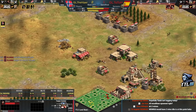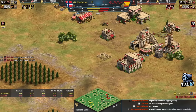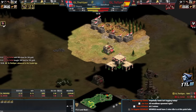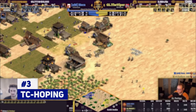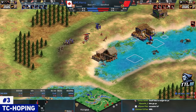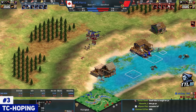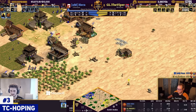Moving on to number three — this is something I popularized. I'm taking credit for it. If someone has proof they were doing this consistently before me, present it in the comments and I'll shine some light on it. It's TC hopping for micro. Basically, everyone knows to micro archers or skirms you hit and then run to dodge. But what if your opponent has ballistics or a mangonel and it's hard to dodge shots? What you can do, especially on defense, is hop into the town center to dodge a shot.